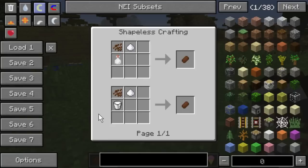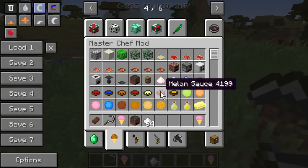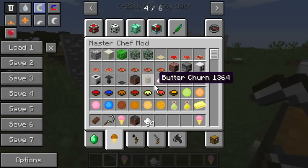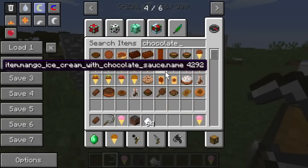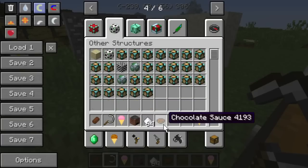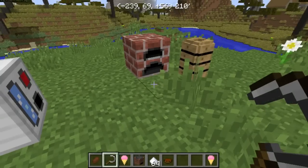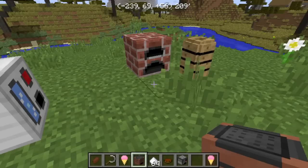You can use cocoa beans, sugar, and milk to make a chocolate bar. And I'm betting you can get chocolate sauce too. There's a sauce maker — yeah, here we go.